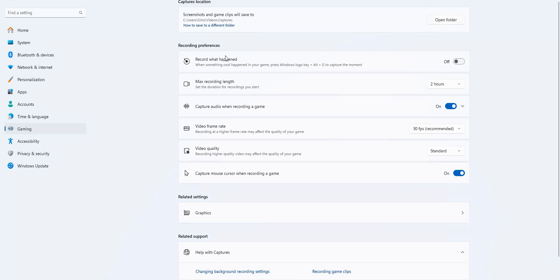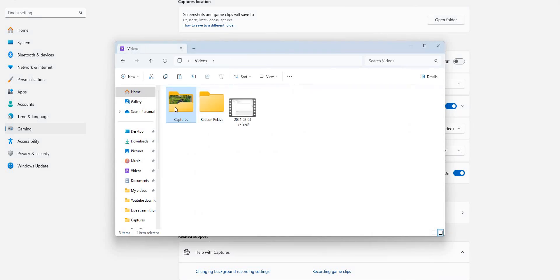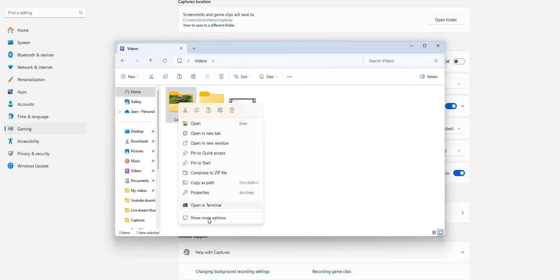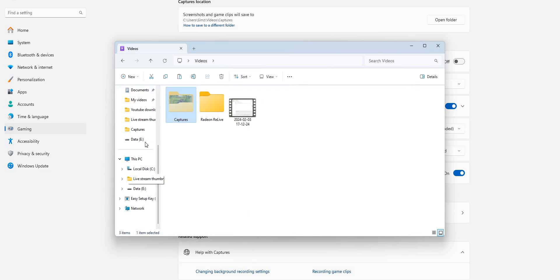Click on Open Folder, then back up one folder. This is the Captures folder that you'll need. Simply right-click on it — if you have Windows 11, click on Show More Options, then Cut.